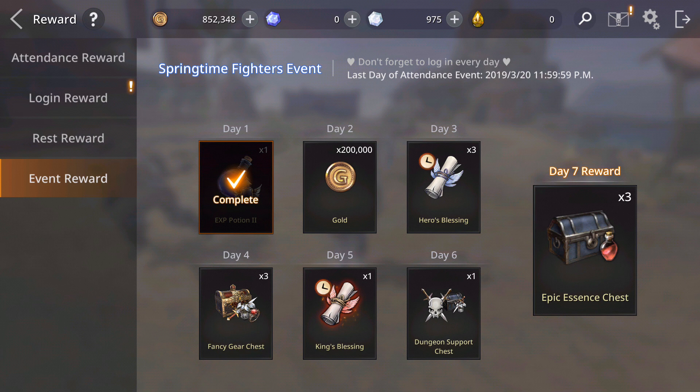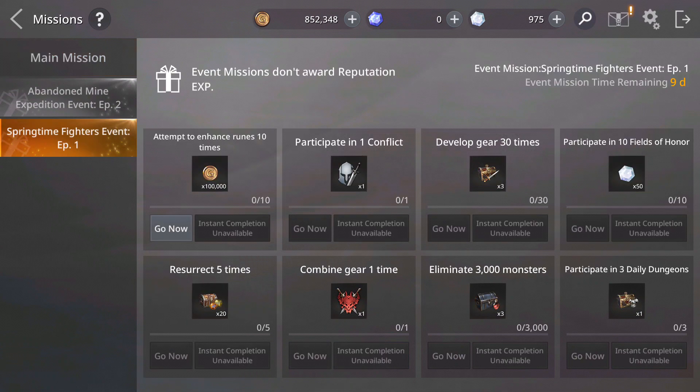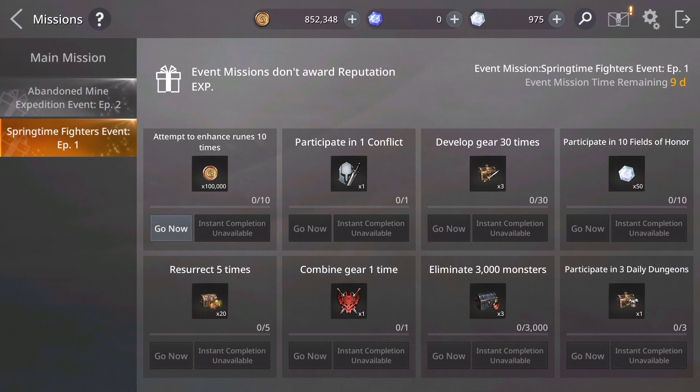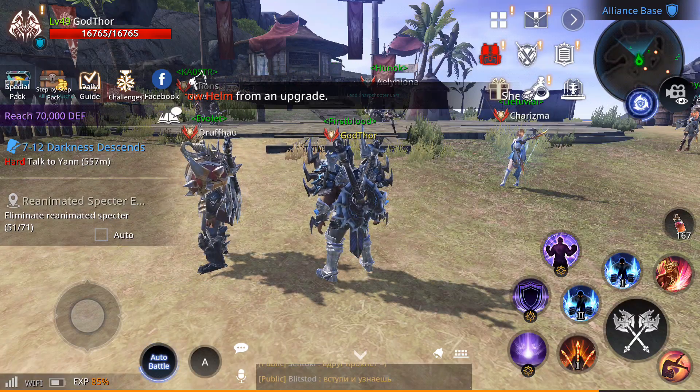They also added new missions — the springtime fighter event, episode 1. They have episode 2 as well. You get gold, rare weapons, some gems — 50 gems — upgrade rune upgrade stones. There are also rare to epic essences, three of them, which should be very useful, and on the last day epic armor.